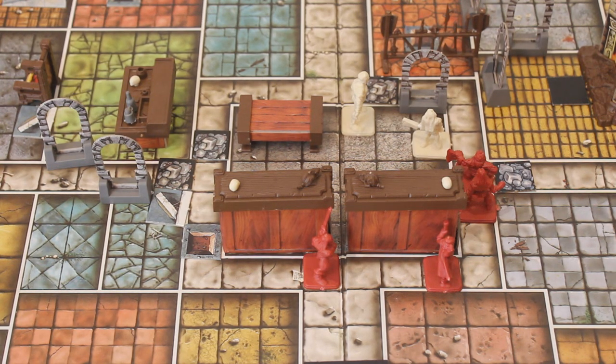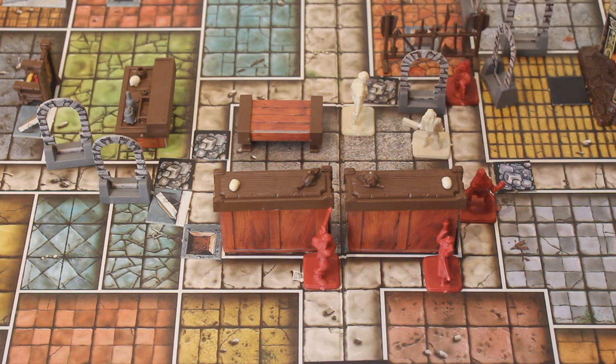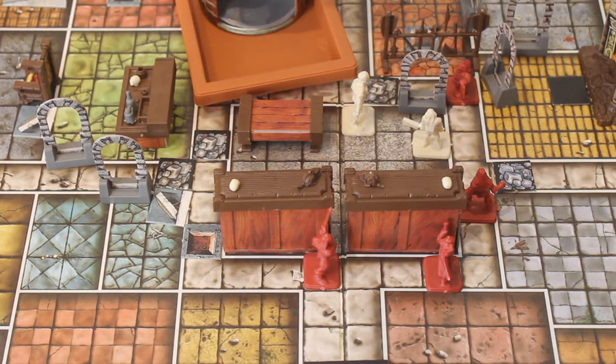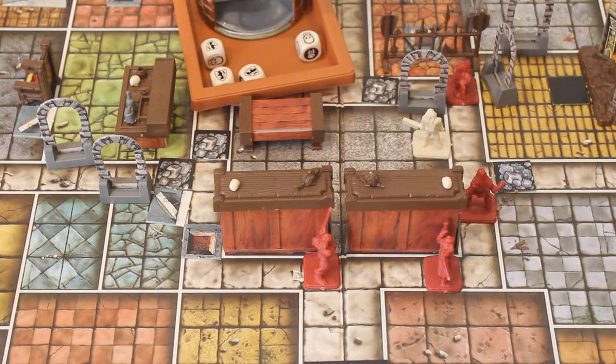Now we'll move on to Lothario. Lothario's going to move up to the corner, and she can now see the mummy through the door, so she's going to have a shot at the mummy with her crossbow. Three dice in attack for the crossbow — and a double hit there. Now the mummy's going to have to try and defend itself. Mummy defends with four combat dice — they are quite a nasty opponent and we haven't come across one yet. And even though it's tried very hard to defend itself, it is killed by the crossbow. That is Lothario's turn.